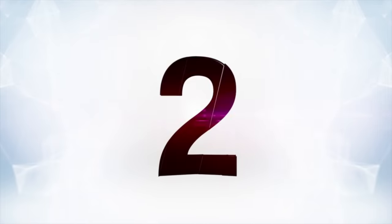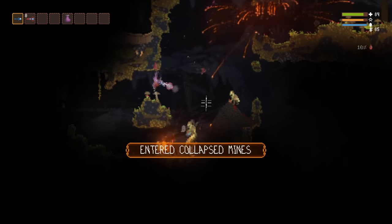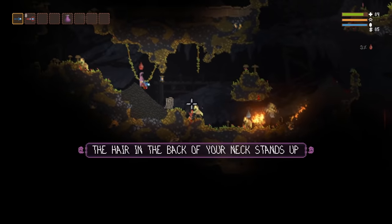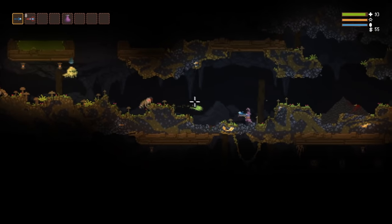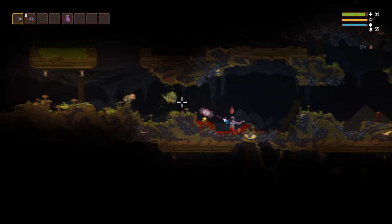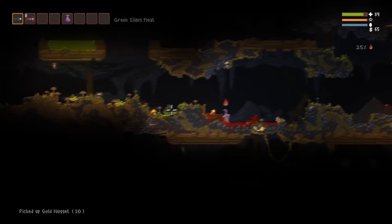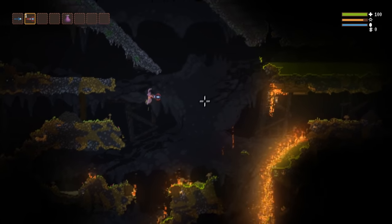Over at number two, Noita. This little roguelike doesn't look very impressive at first, but it's hiding a pretty amazing simulation of elements inside its pixel art visuals. Every pixel is physically simulated — it's basically Divinity 2 on steroids. The ground can break, water will flow, and fire spreads like crazy depending on what it's interacting with.